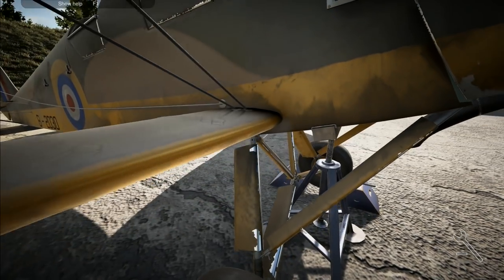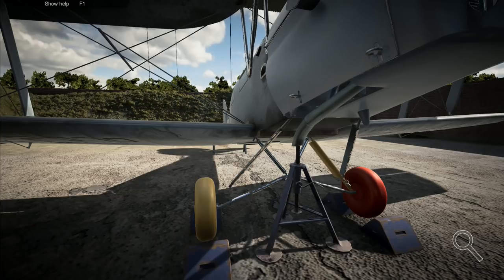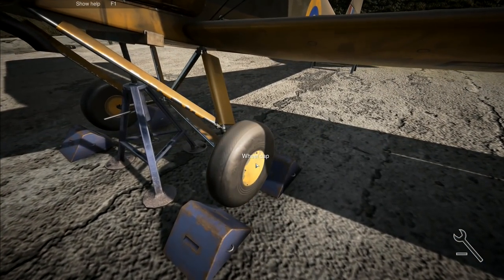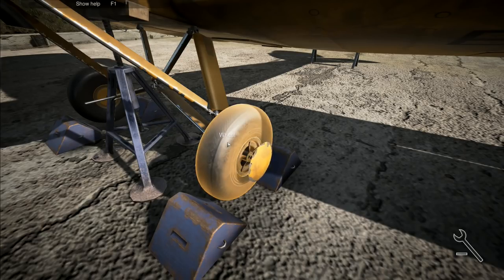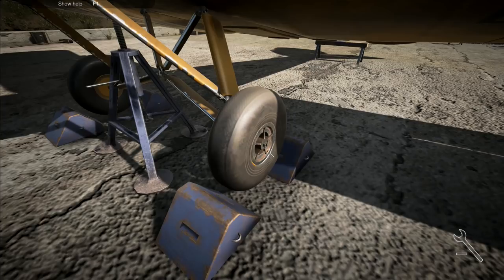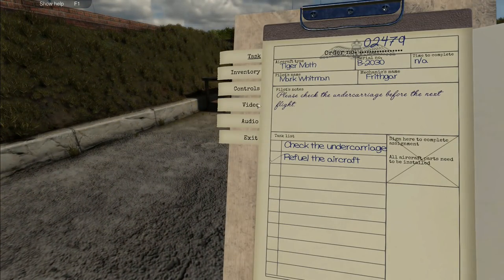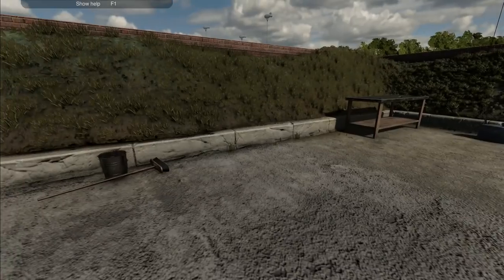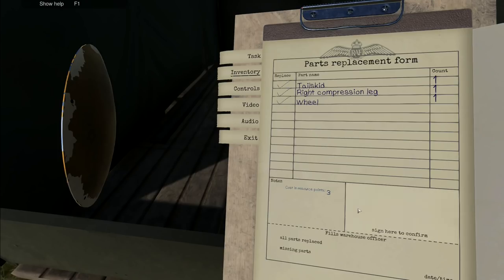The compression leg on that side and this wheel need to come off. I don't even need to go to the bench — I can check inventory right here. They're all damaged but not repairable, so I need a tail skid, a compression leg and a wheel. Going to the shop: yes, yes, and yes.